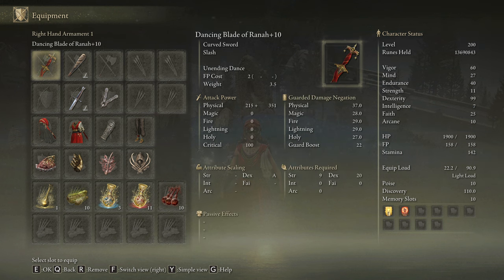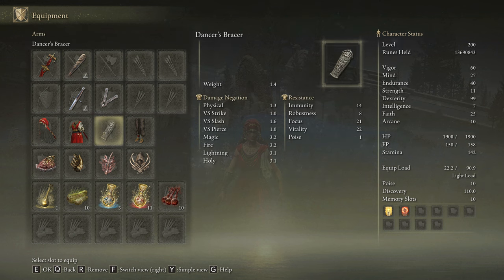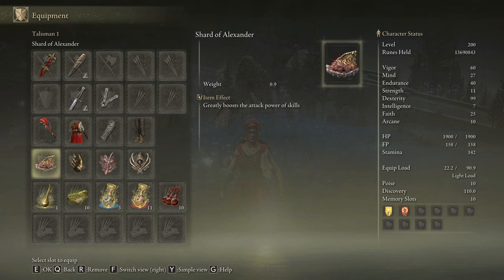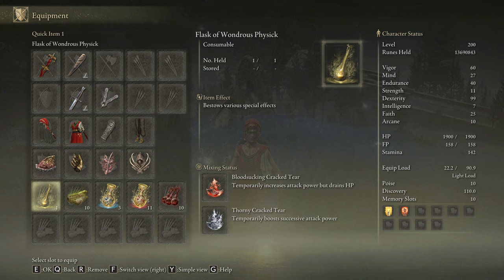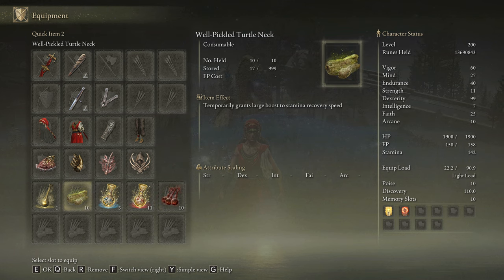As a curved sword this weapon deals very poor stance damage, so I am going to be using the Clawbone plus 25 with the Cragblade Ash of War — regardless of affinity, just to help with stance damage. I am going to be rocking the Dancer's Armor set to increase the damage of the Unending Dance by 10%. The best talismans for this build are the Shard of Alexander, Millicent's Prosthesis, the Rotten Winged Sword Insignia, and the Claw Talisman. In our Flask of Wondrous Physick we are going to use the Bloodsucking Cracked Tear and the Thorny Cracked Tear. With this build we are going to be dealing only physical damage, so our best body buff is Bloodboil Aromatic. If you don't want to craft it, feel free to use Flame Grant Me Strength. This weapon devours stamina so be sure to craft some Pickled Turtle Necks to boost your stamina recovery speed.